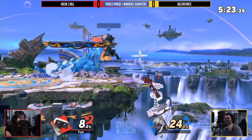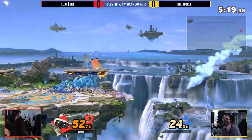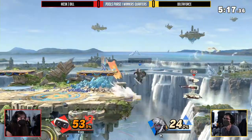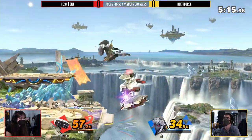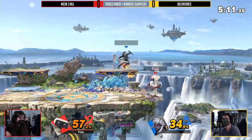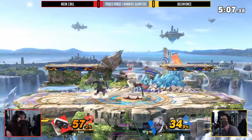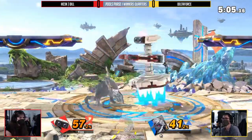Now going to be stuck at the ledge here. Drop down, double jump, gyro — good stuff. That's the opening to make it back on. It's that lateral play like I was warning you. ROB at 57 almost dying off of the simplistic conversions from Delta IV. That is how you know that this is a dangerous set.